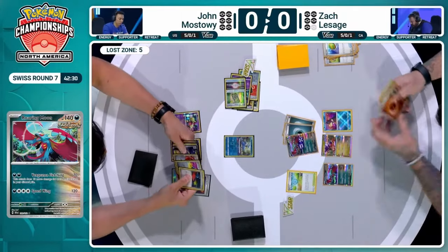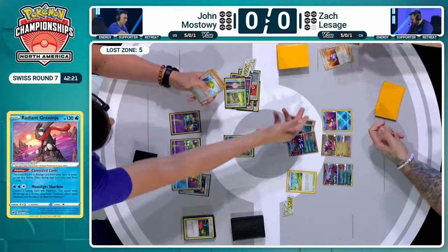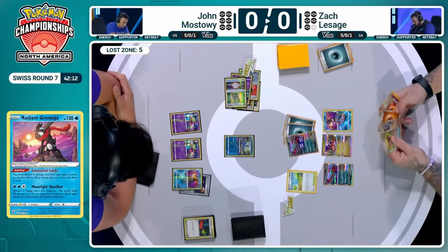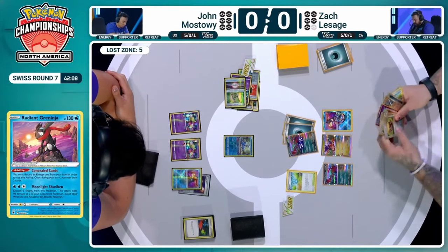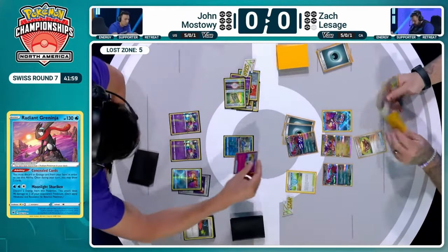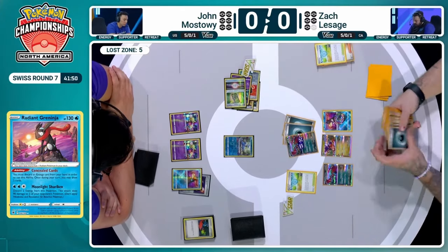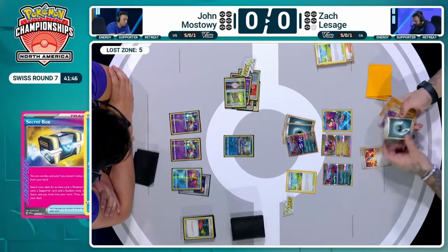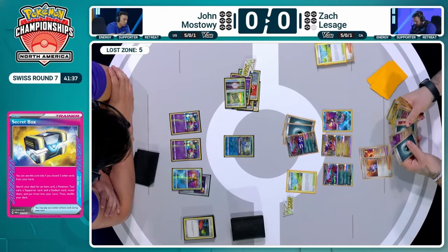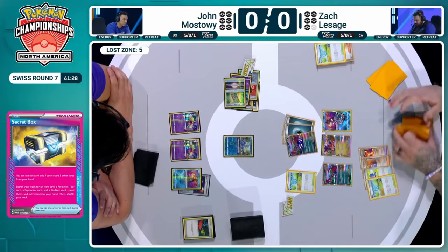Zack's got a very good turn lined up thanks to the A-spec in hand. He'll keep building his board, concealing away a Darkness Energy. His plan is to use Sada again this turn — the ideal situation is Sada onto multiple Roaring Moon so they all have energy and you don't feel pressure to attack immediately. Jon takes a read of the Secret Box. Zack throws away a couple Ancient cards, fulfilling the quota for Vengeance Fletching to KO the active, whilst also picking up an Ancient Boost Energy Capsule and the Professor Sada as expected.